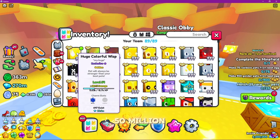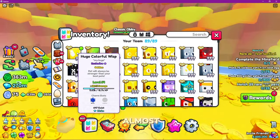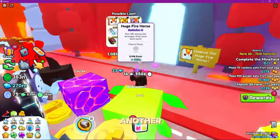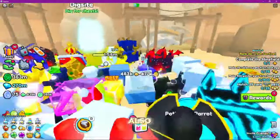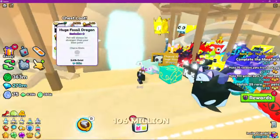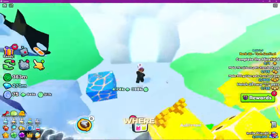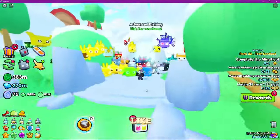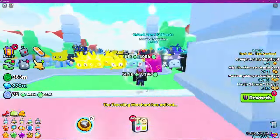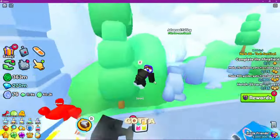I bought one for 50 million, which is worth like almost 85 chest rush. You can get the Fire Horse, which is another free-to-play huge. You can also get this Fossil Dragon, which is worth 106 million. Through advanced fishing you can get the Pedestrian Corgi, which is a really easy huge — probably in my opinion the easiest huge to get in this game.